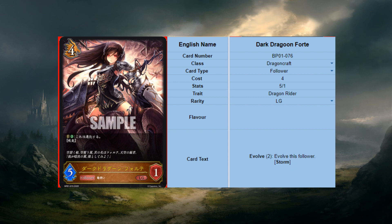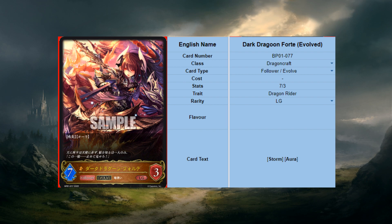We'll get into Dragon Craft - another craft I'm looking forward to building. First card is Dark Dragoon Forte, basically the waifu of Dragon Craft forever. She is a 5-cost 1/1, evolved for 2, and the card has storm. The evolved form has storm and aura - aura means it can't be targeted, so it gains hexproof and becomes a 7/3.